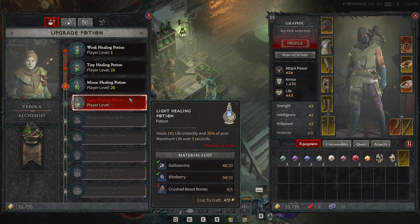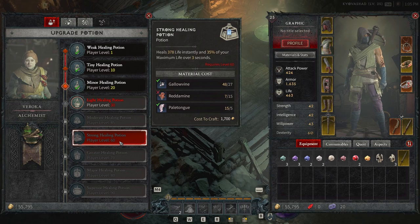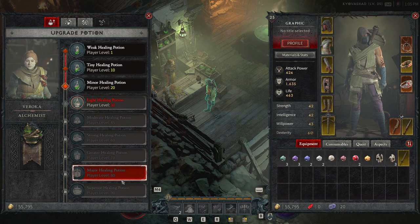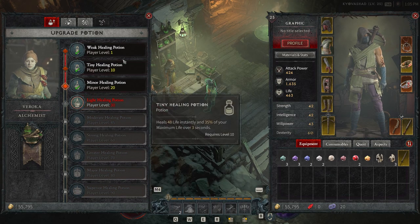That instant heal upgrade is going to help you a lot in big dungeons where you need life right away because you're taking damage from every direction. At level 90 you'll actually be able to heal for 1,274 life instantly, plus 35% of your maximum life over three seconds. You'll also notice the material costs get much higher as you upgrade. At lower levels you'll basically get these materials while just playing, but later on things like Fiend Roses, Angel Breaths, and Forgotten Souls can be harder to get. Definitely upgrade your potions as soon as you're capable.